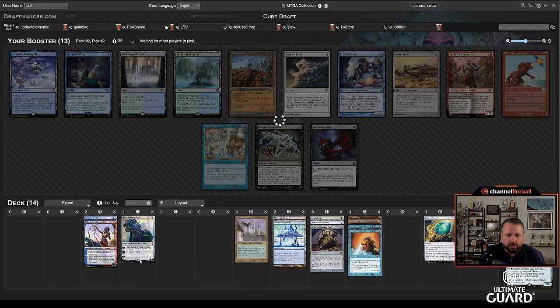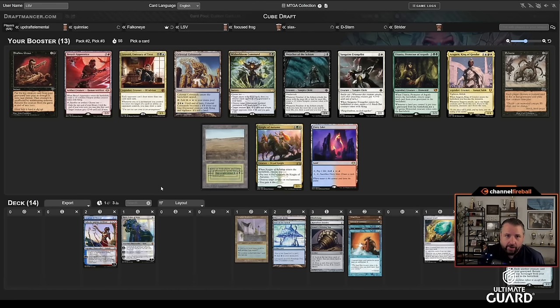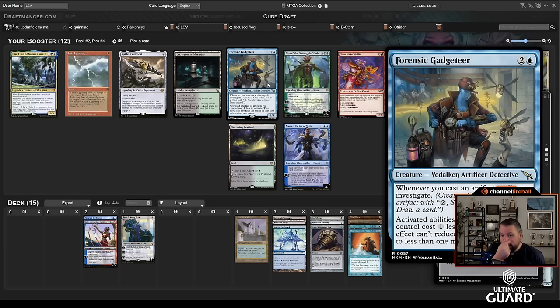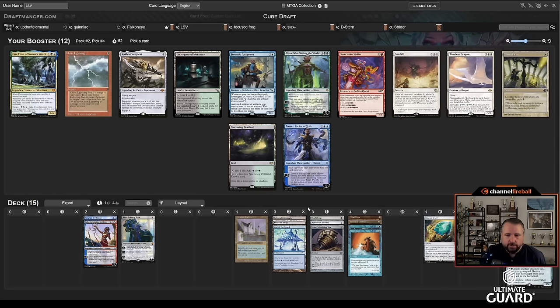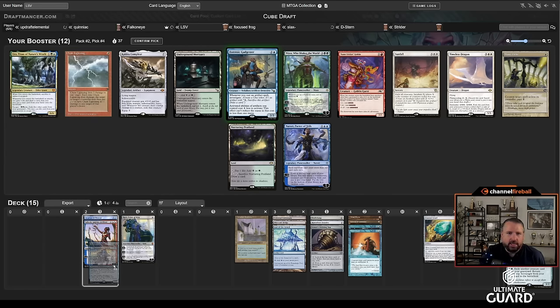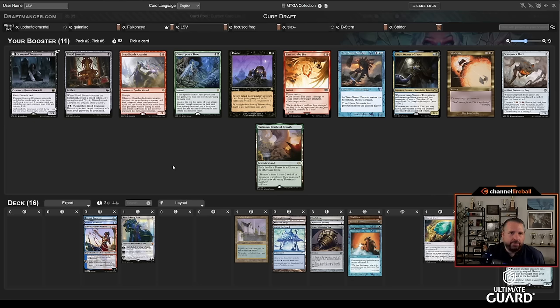This pack is kind of a brick. I could take Celestial Colonnade because I do have Teferi, Hero of Dominaria, and a red-white Talisman, so that gives me a start in white — fine, but I'll take Colonnade even if I'm not thrilled. Now here's Forensic Gadgeteer: whenever I cast an artifact I make a Clue, and artifacts cost me one less. This goes infinite with Basalt Monolith, makes a bunch of Clues which is awesome with Academy, and makes Retrofitter cheaper to use. Taking that over Narset — I'm not the Narset draw-seven deck.